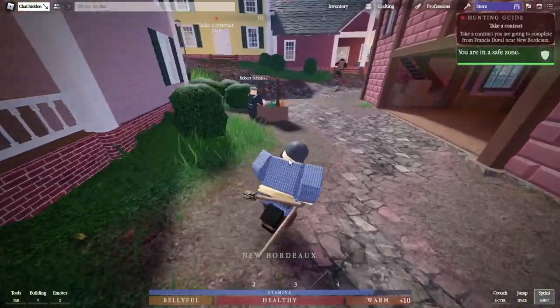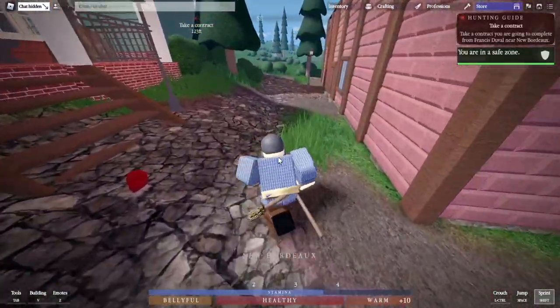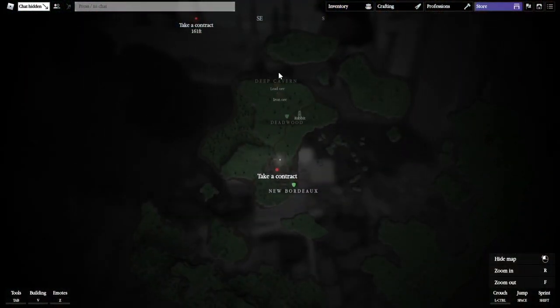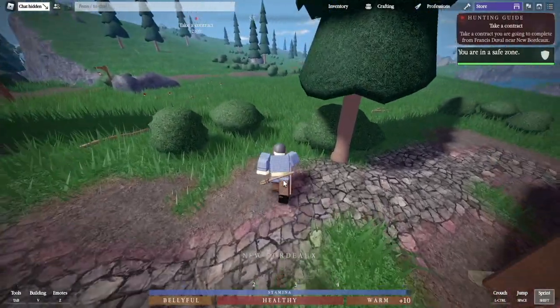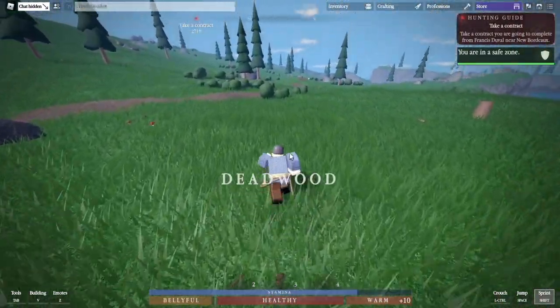Next we're gonna run over to the mine, which sounds a lot farther than it actually is, trust me. If you have a map — which you should spawn with — it's right here, it's called Deep Cavern. I'm gonna time lapse this so you can see the location.